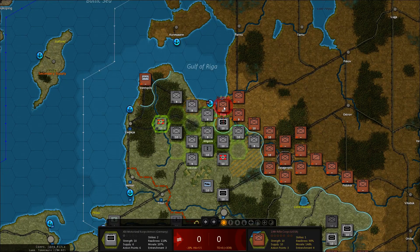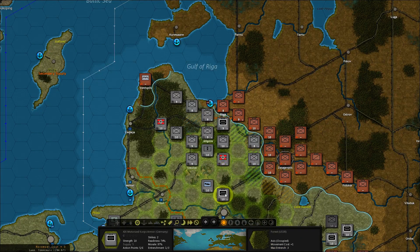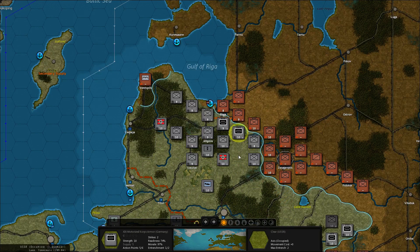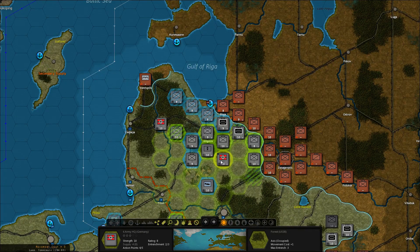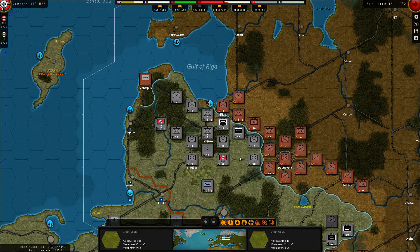Should we start working on their entrenchment? Yeah, let's attack them — getting the entrenchment down to three, and once again taking it down to two. They will definitely replenish, but that doesn't matter. Move these guys out of the way, get the other armor up there. It's not connected to a headquarter — I should get that fixed next turn.